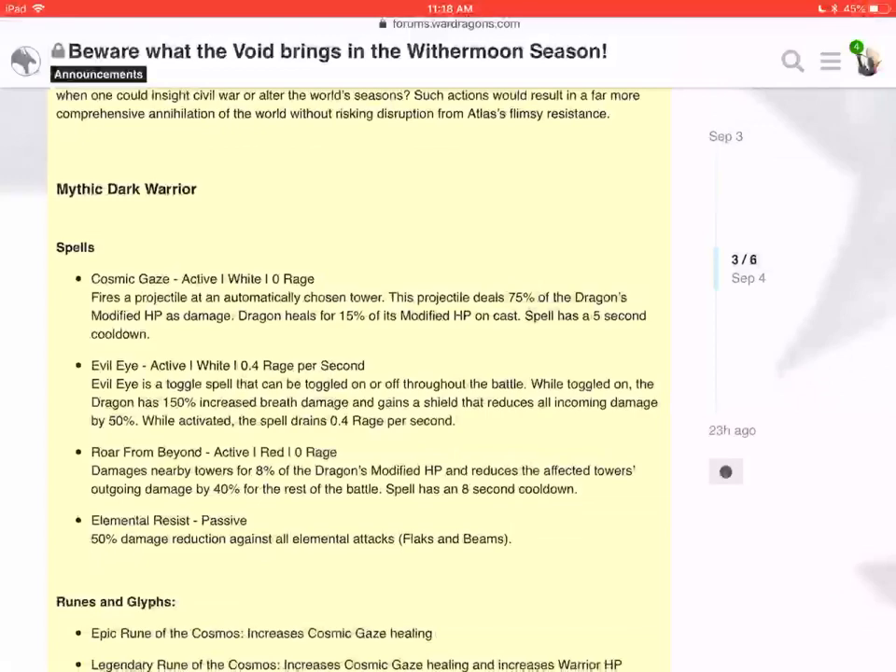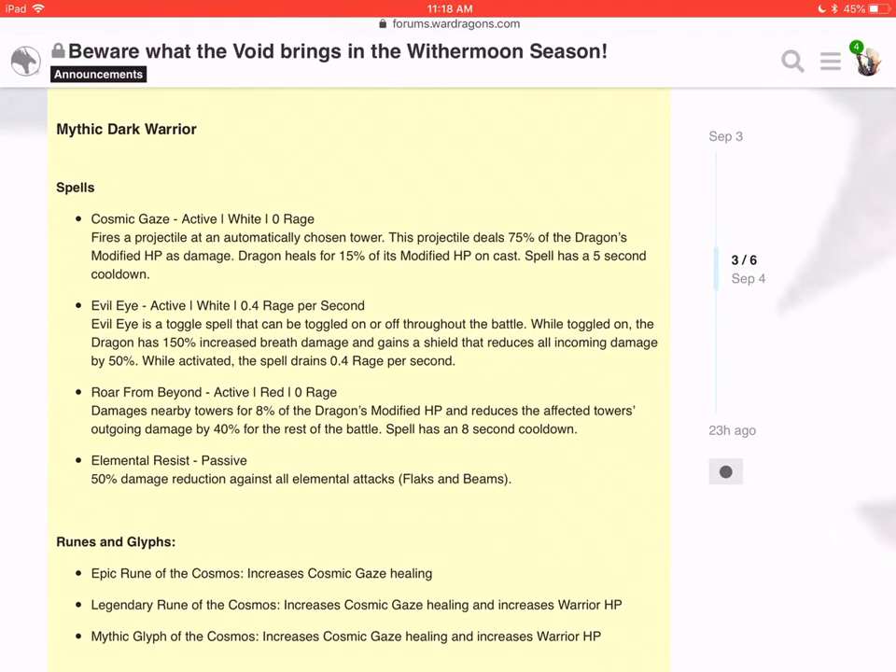The strategy behind this guy is literally just tanking — tanking until you're able to use Cosmic Gaze enough times to kill towers, and using Roar from Behind to damage maybe one or two towers, then trying to get it down before people can repair. Not to mention, once the red mage is killed and defenders run out of super shots and can't use the blue mage again — assuming the blue mage is up — they can't use the super shot to drain more rage. Once your rage is going up again after being immediately taken away, you can use Evil Eye, which increases breath damage and allows you to kill towers quicker.